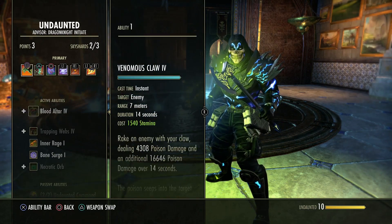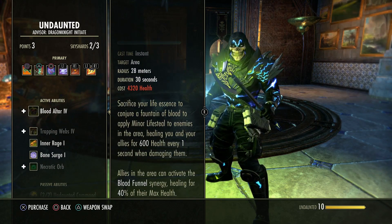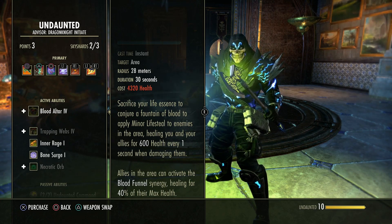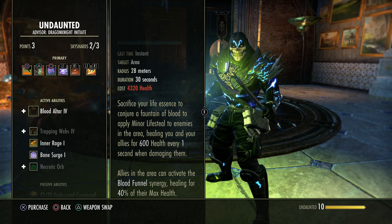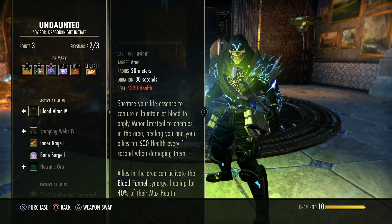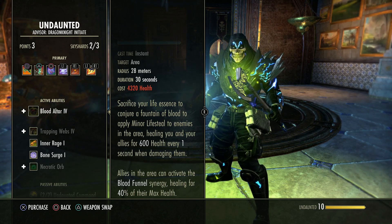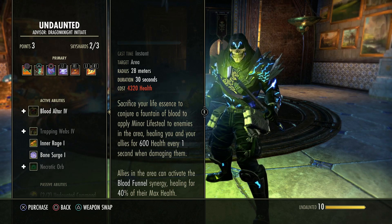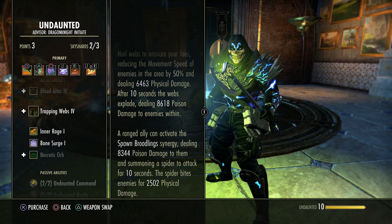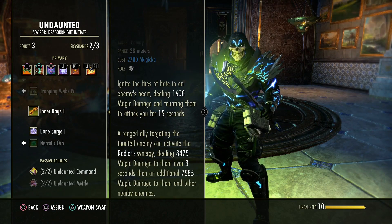A very good example of what synergies are used for is the Undaunted skill line, which is somewhat underused for some. Blood Altar has a synergy effect — if you go low health and take the synergy, you will heal. That's 4% resources back plus a heal, but most people only use it for the lifesteal and forget about the synergy. Trap and Webs — nine times out of ten people do use that synergy. It's a long-range effect and you can actually do damage, which is pretty hefty. Inner Fire is a taunt — most people forget the synergy, but it's actually a big burst of AoE if you're at range and you take it.